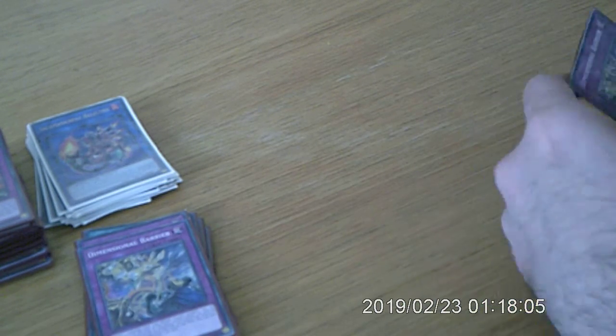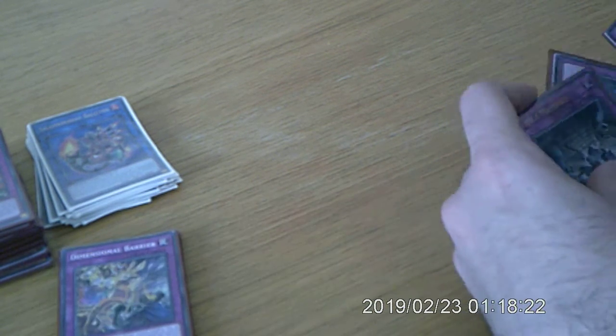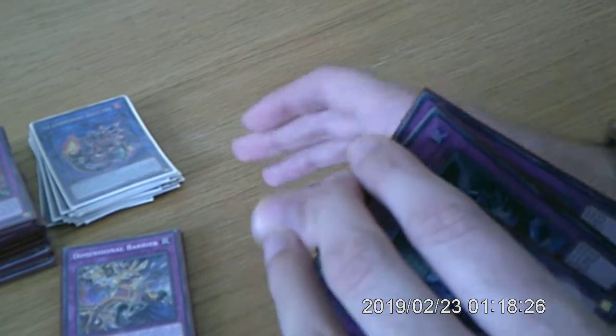Three D Barriers — negation against any Synchro turn, any Synchro deck, any Fusion-based deck, even Xyz. This card is good against everything. Yes, there are links in the format but it's absolutely fine to play this card when there are Xyz and Links in the format.